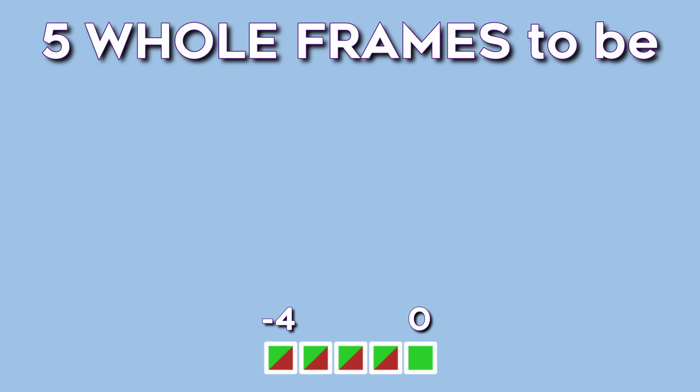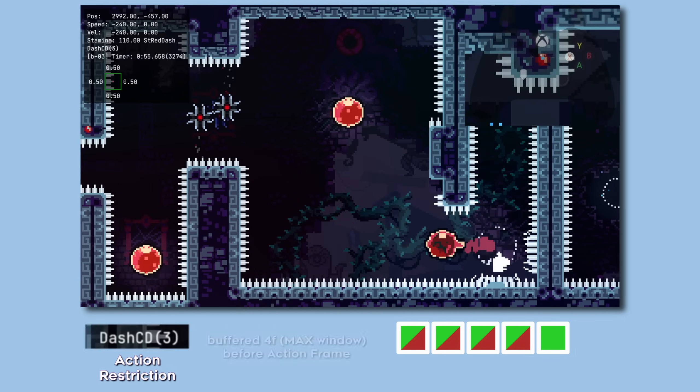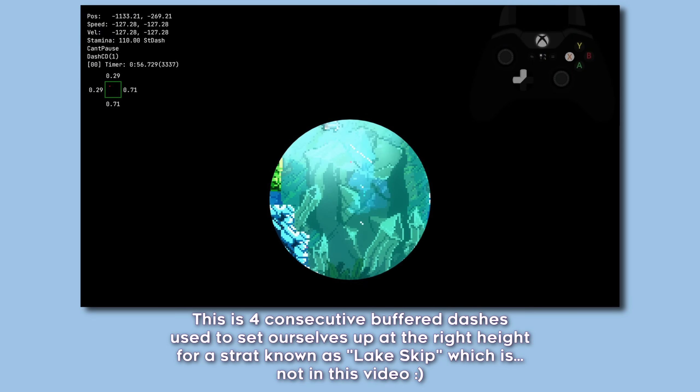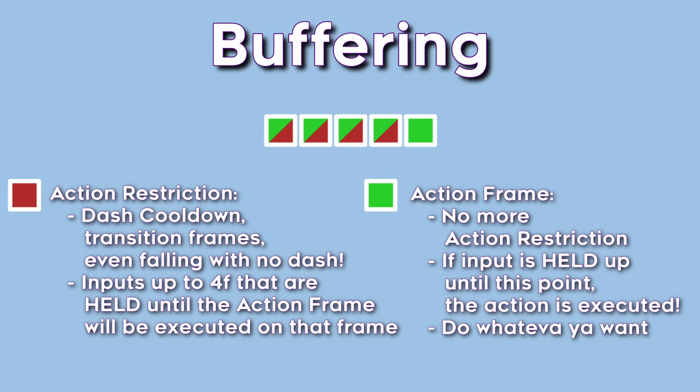The four frames mentioned are collectively known as the buffer window. In Celeste, this window is open for four frames, meaning you can press and hold an input anywhere within these four frames before it's able to be executed and the game will still allow that action to be executed on what we'll call the action frame. If an input between frames negative four and zero will cause an action on frame zero, that means we have five whole frames to be frame-perfect for so many strats. This involves transition tech, bubble setups, and many other useful bits of tech. Buffering means you're under some action restriction, so your input is not yet able to become an action — but if pressed and held up to four frames before the next available action frame, your input will become a buffered action on that frame.